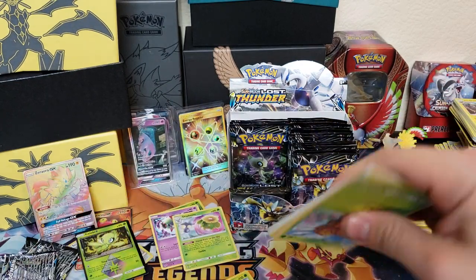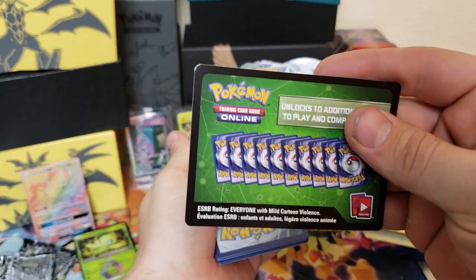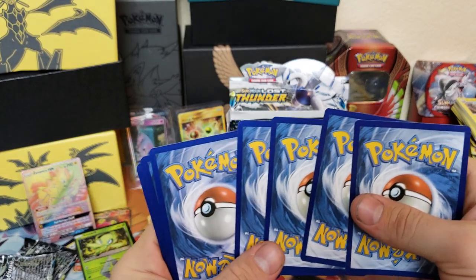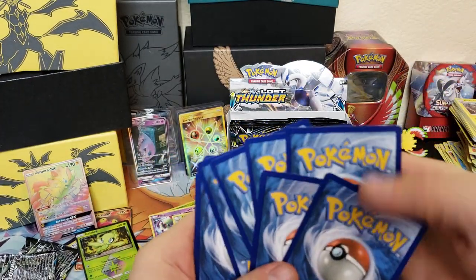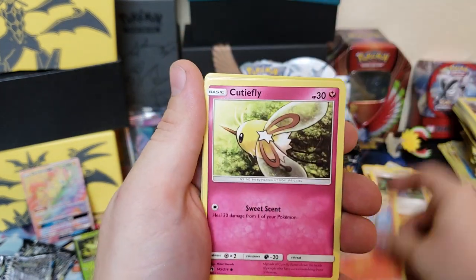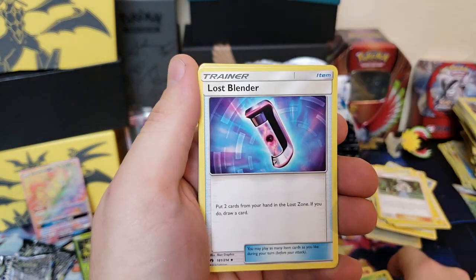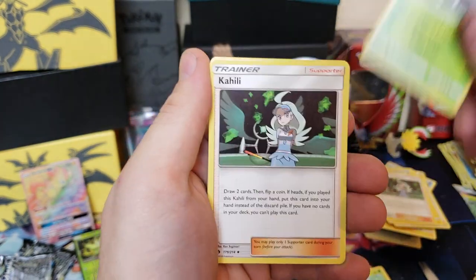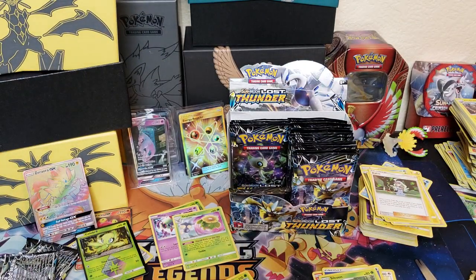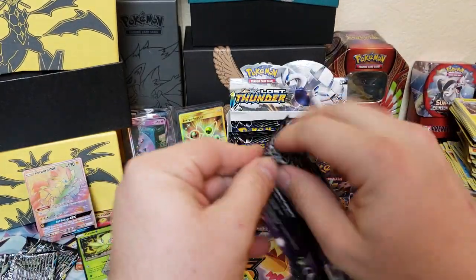It's a green code, so we can still get a Prism Star — but no holographic. We got Cutiefly, Hoppip, Eevee, energy, Lost Blender, Slakoth, Kalililili, Phantump, and Toxapex. We got four more packs on the left side, and then we'll get started on the right side — I told you guys this is gonna be a pretty long video.